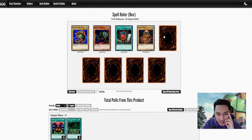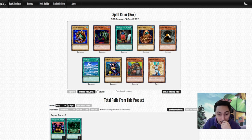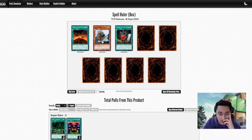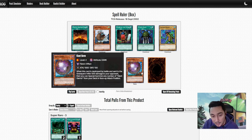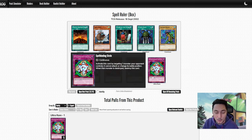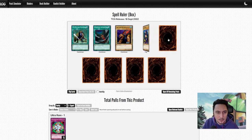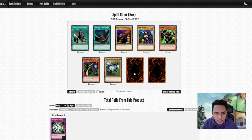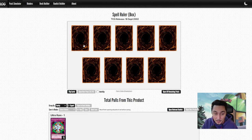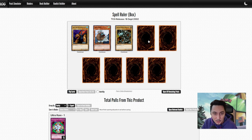We're on pack number 10 already and we don't even have a single MST. We also need a Relinquished. Dark Designator, Shining Angel — I think that's our set of Horn of the Unicorn, which is actually better than Malevolent Nuzzler. Sonic Bird is good, so if we do get Relinquished we could actually play it. That's our second Mystic Tomato — but can we get Mystical Space Typhoon? Sonic Bird — that's our second one.